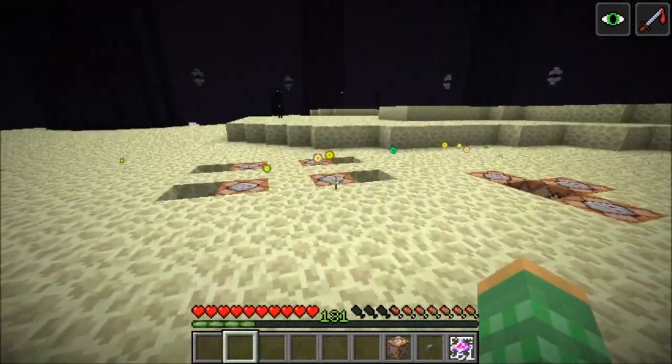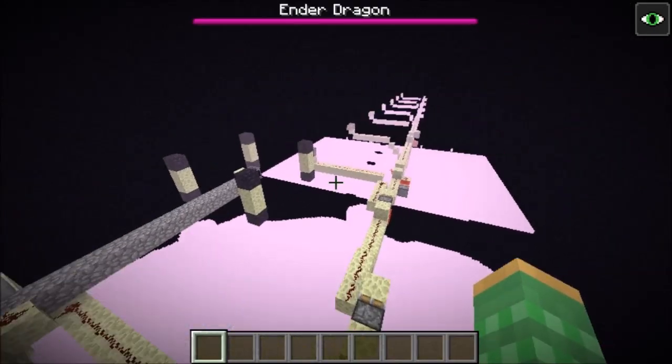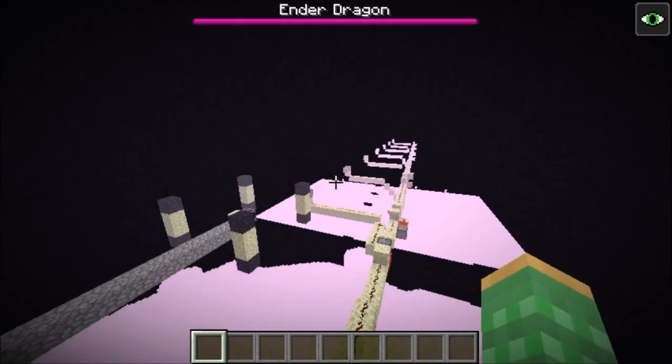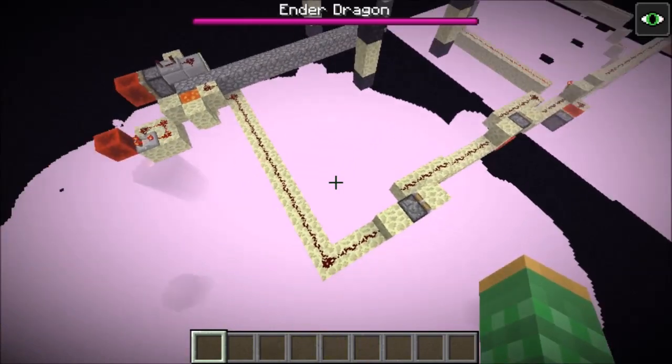You can keep repeating this process and keep getting XP as well as more dragon eggs in your survival world. To get this to work in multiplayer, you have to use the two methods I showed with my endstone and torch farm, where you move the dragon away from the main island and then you unload the island.